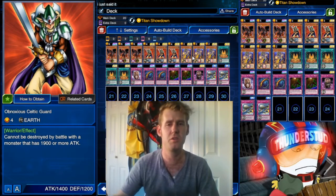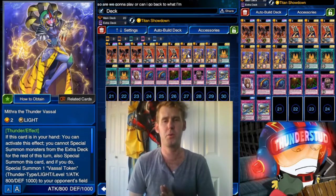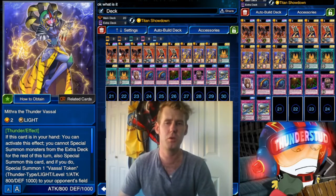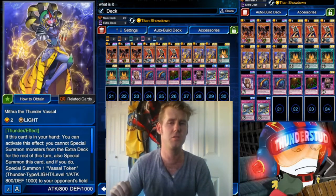Celtic Guardian will stick to the field if the monster is over 1900 attack. Here we have Mithra, who will special summon himself and a token, and tokens will count towards Gandora's effect. So that's two cards right there.